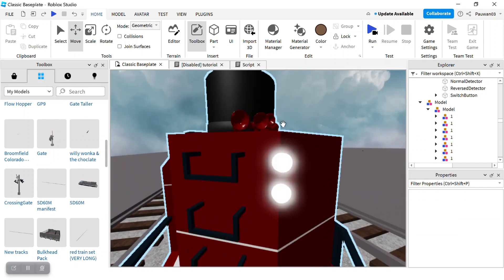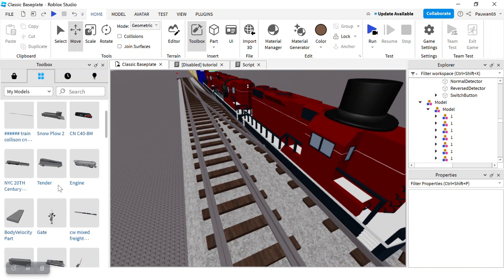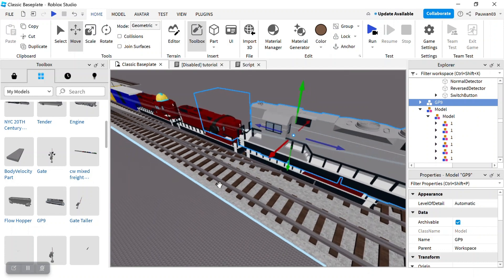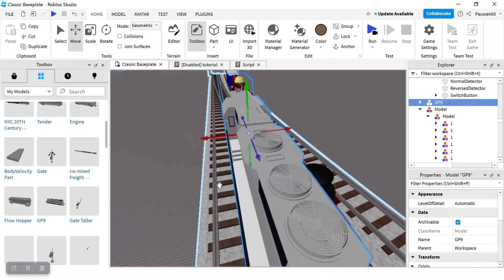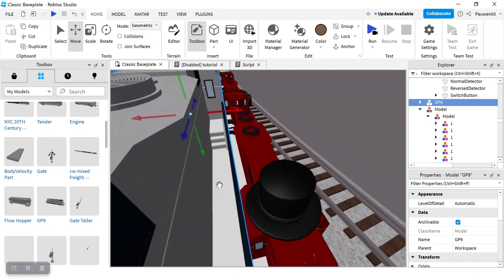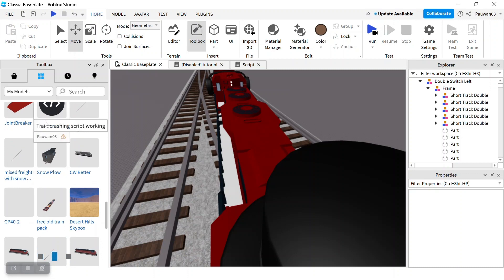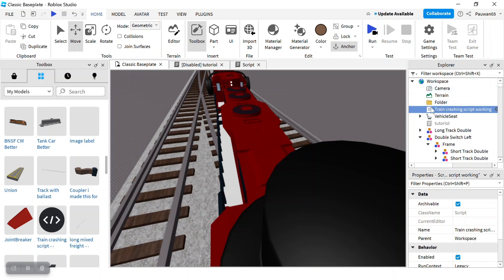I'm also thinking about replacing these GP9s with a more detailed GP9. These things are like the train wreckers, because they are — but this is the only train wrecker part there is on these trains. Also guys, remember: the train crashing script is free. It's in the link. I put an update on my pack and new things are coming.